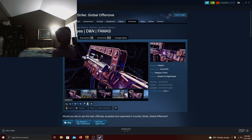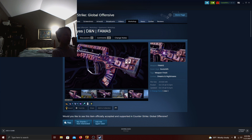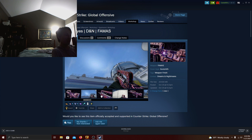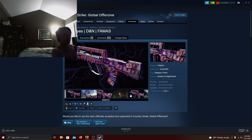Next one is this FAMAS — it's insane. Look at this. I love eye designs where the gun has eyes all over it. It depends on how the eye looks on the gun, but this one looks really good — really, really good. It kind of looks 3D even though it's kind of not. It looks amazing.